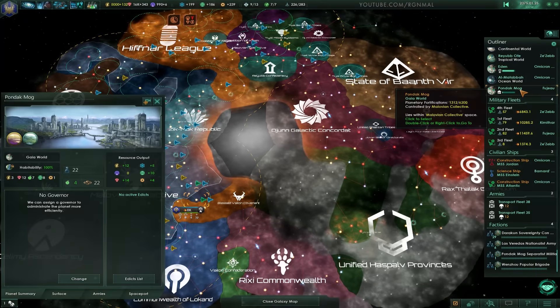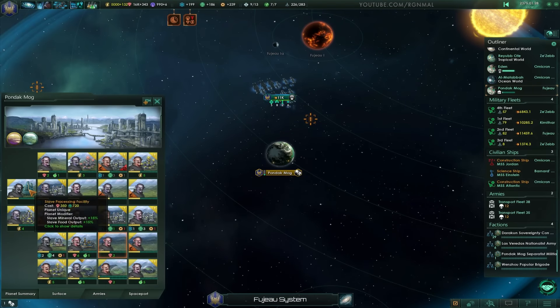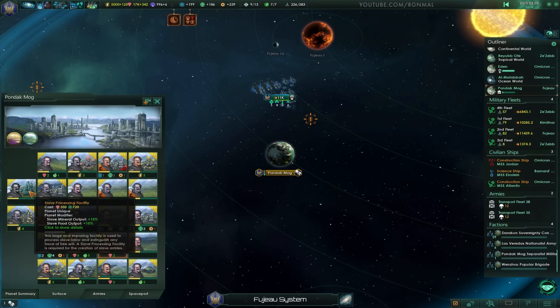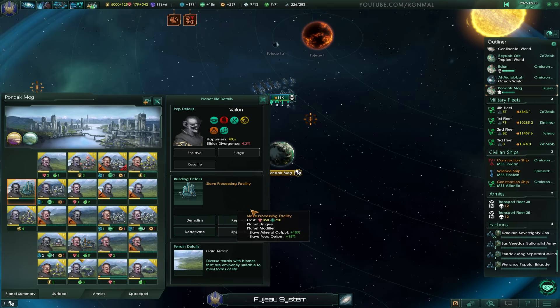Interesting here on this new world. This is the first time I've seen this in-game. I knew it existed, but I just hadn't seen it before. Slave Processing Facility — Planet Unique. So I guess all of these guys were slaves, because they were a different race than the Empire we took.